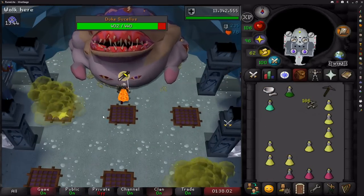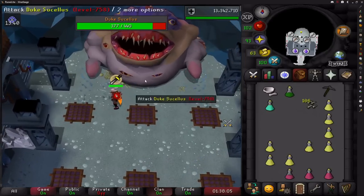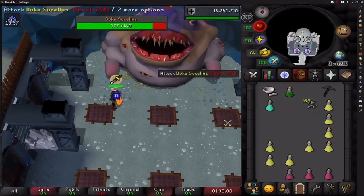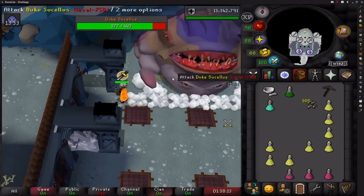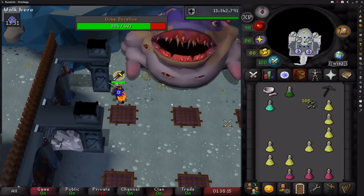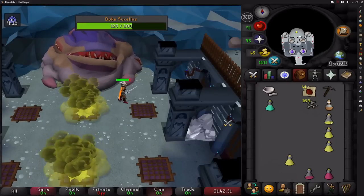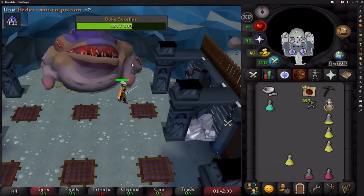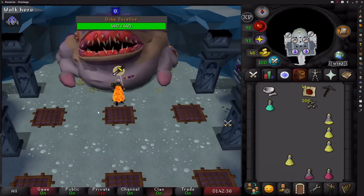For this fight you want to stay in melee distance as often as possible and step one square away when the boss does its melee attack. The boss decides what attack it's going to do one tick before the attack happens. If you're stood in melee range it will always do a melee attack, but if you're not in melee range it will always do a magic attack. This is why it's important to stay as close to the boss as possible until the time you need to move away, then move straight back.